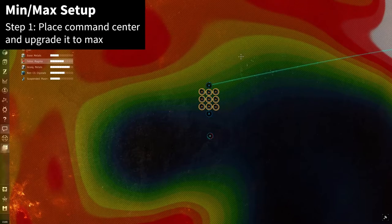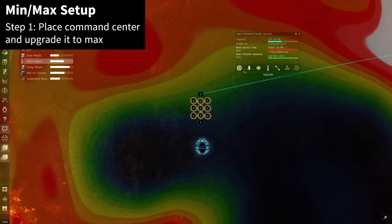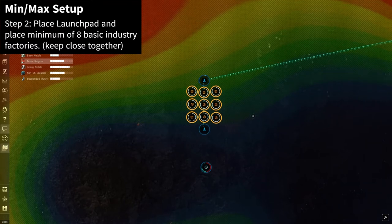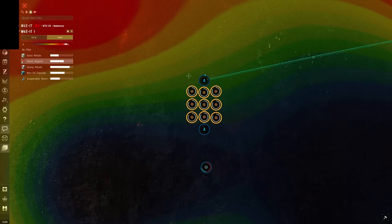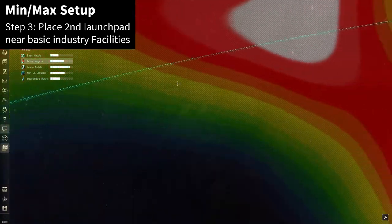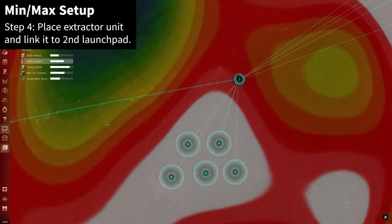In this portion of the video I will show you how to set up a planet for the min-max strategy. I already have a planet set up to save time. Place a command center on the planet and upgrade it to the maximum. Then place your first launch pad, followed by your basic industry facilities — you need at least eight, but I like to do nine, keeping them as close together as possible. After that, place your second launch pad, then your extractor unit and link it up to the second launch pad.